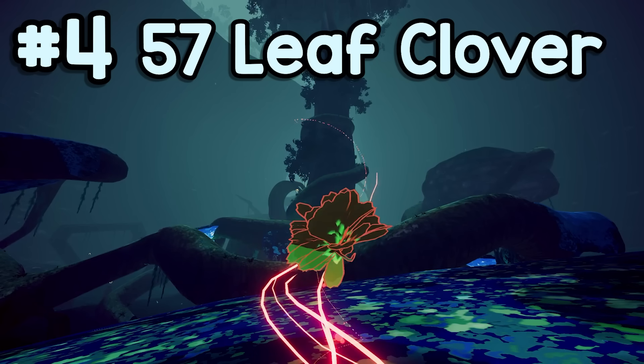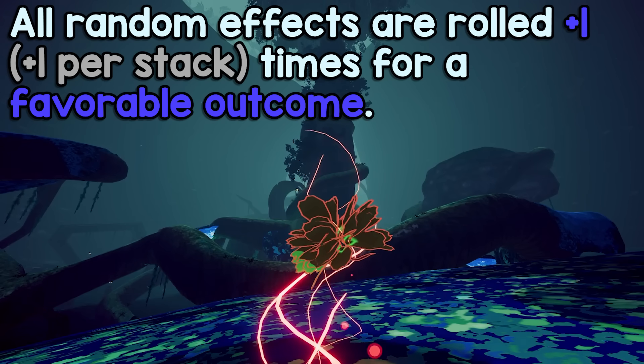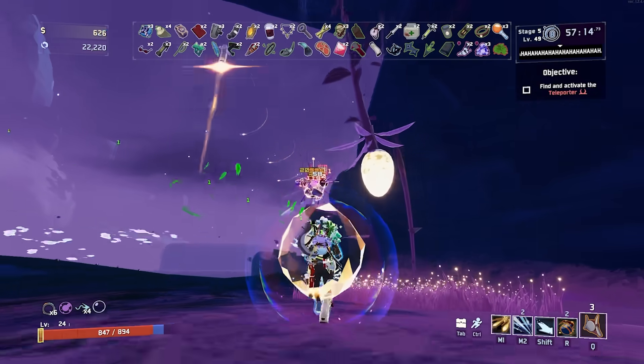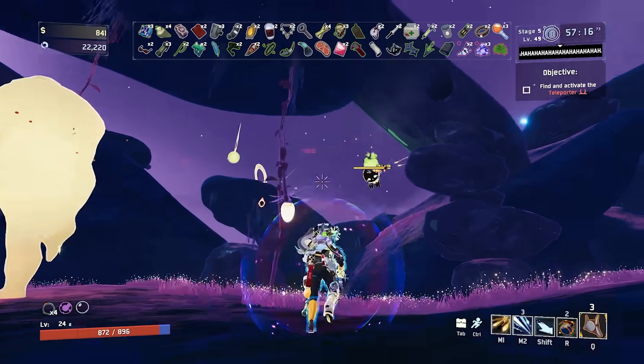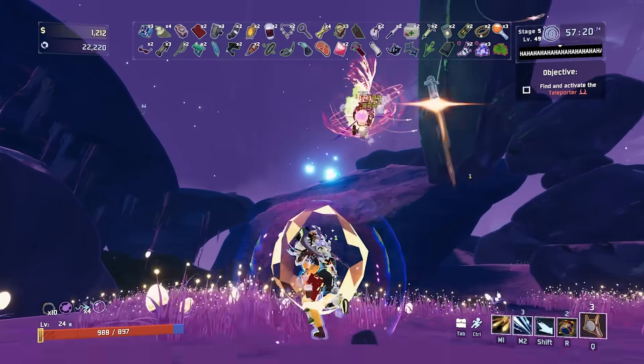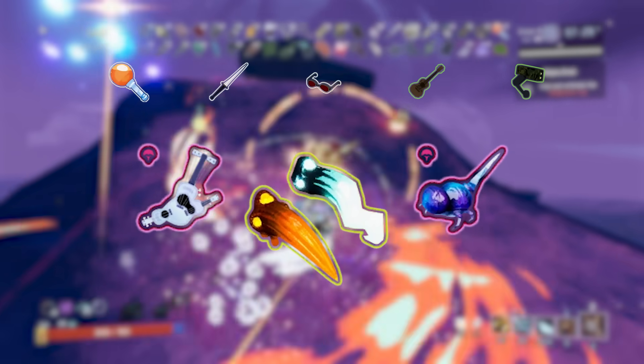Coming in at number 4, 57 Leaf Clover — all random effects are rolled an additional time for a favorable outcome. A few years ago this item was widely considered to be the best in the game, but in 2024 I think there are three red items that are better. For the uninitiated, this item essentially increases the odds of every luck-based item in the game — for example, sticky bombs, bleed, crit, Ukulele, ATG, Polylute, needle tick, and the Perforators. Clover makes these items almost twice as likely to proc.